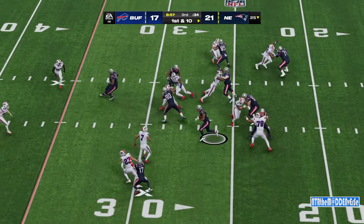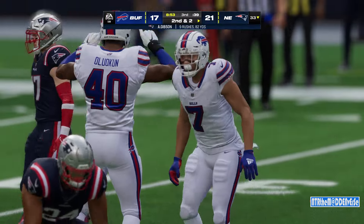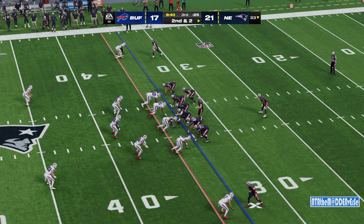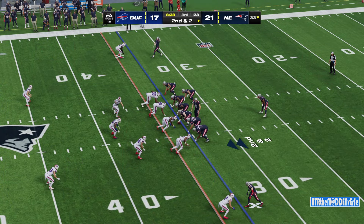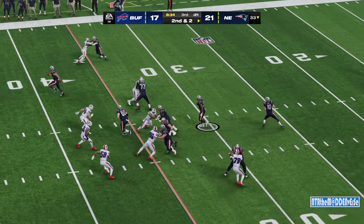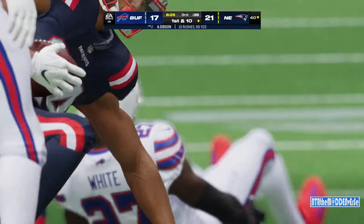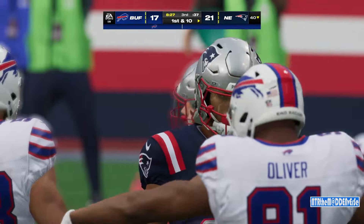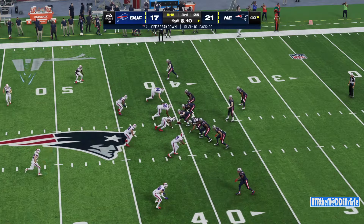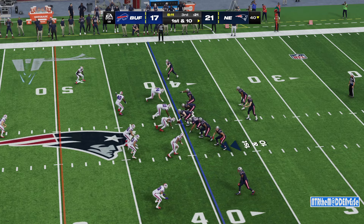Second half starts with a run by Gibson — he's upended at the 33, following a good pickup of eight. That's a run that warms a play caller's heart, because you're set up to do whatever you want. You can come right back and run essentially the same play with momentum, or fake that running play and throw something deep. Or you have an extra down to play with — if you throw and don't get it, come back and try on third down. Working with the lead, trying to get to 2-0.